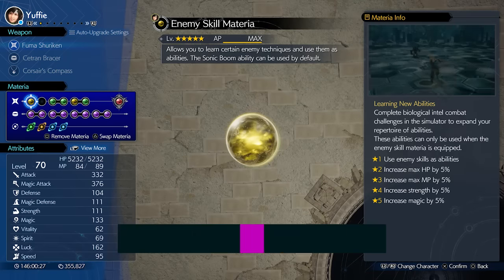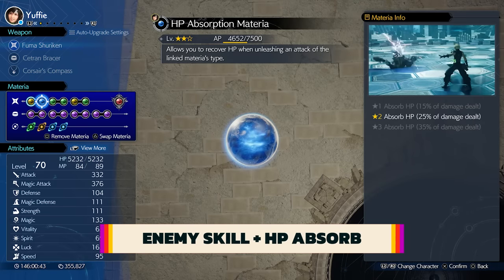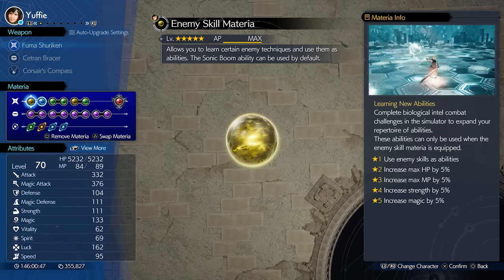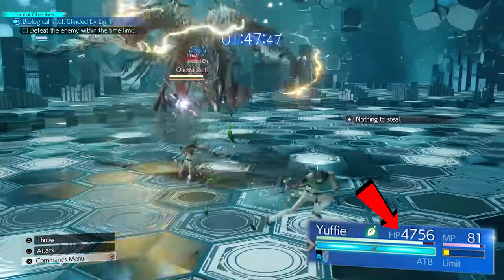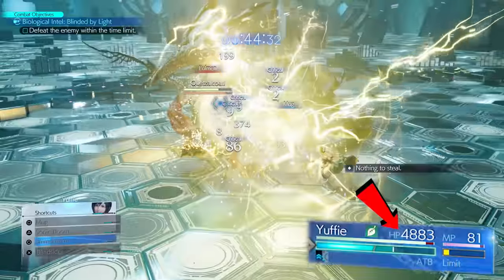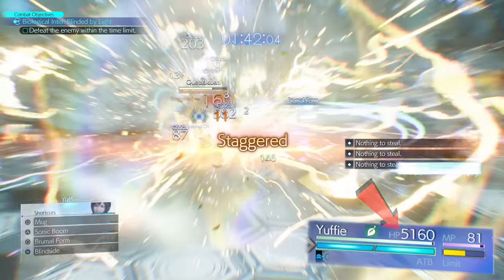Let's work with the first interesting combination: HP Absorb. HP Absorb works with the linked Enemy Skill materia and miraculously triggers with every explosion. This means every explosion you set off, Yuffie is healing herself. I do recommend you level this materia up though, because it's not quite enough to sustain herself fully until it's maxed out.